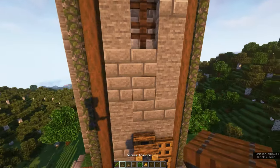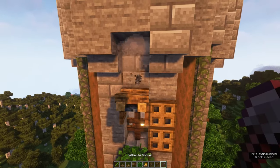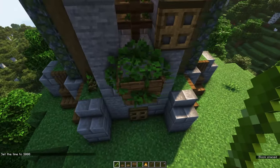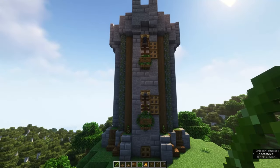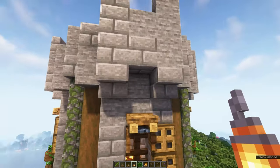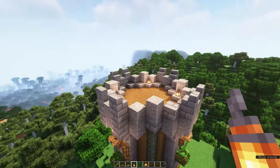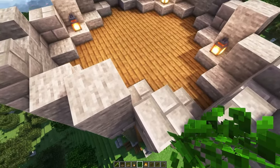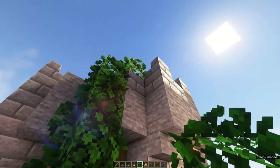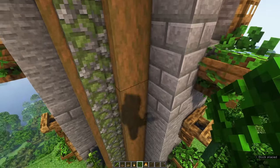If your tower is just as tall as mine, the top of your window should be two blocks below the top of the tower. Create these windows on all four sides. Then grab some more bamboo and place it on the grass blocks next to the stripped spruce pillars. Below the top of the tower you can place some lanterns for extra light. You can also grab some extra leaves to grow down from the top, and some vines to give it a more overgrown look.